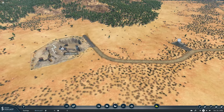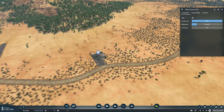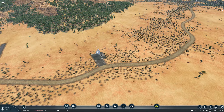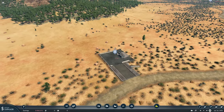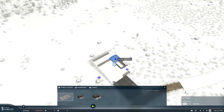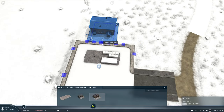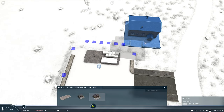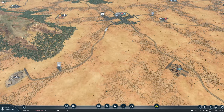We should see some stone getting produced down here. I'll speed the game up a little bit and slow the time down to half speed - I don't want time to pass too quickly but I don't want quarter speed either. Now we've got some stone going out, which is absolutely fantastic. This will probably fill up quite quickly. I think with five vehicles we'll be perfectly fine.